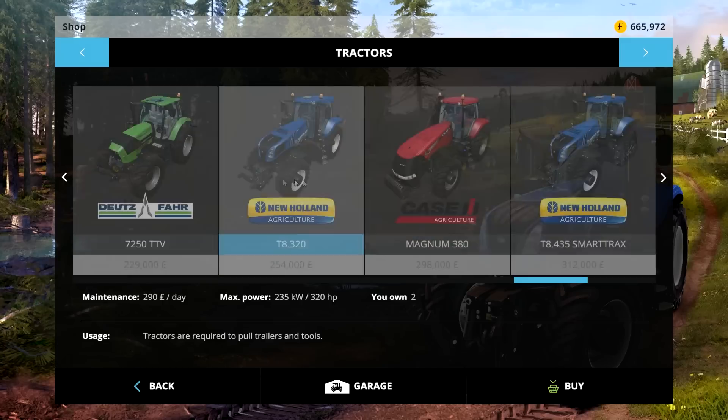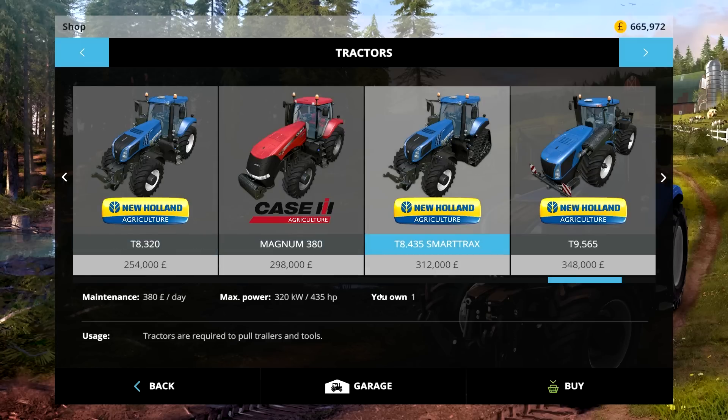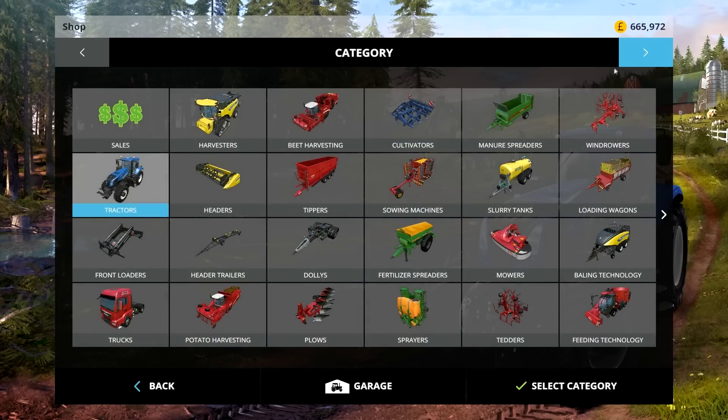Let's see the prices on these two. The T8 320 will cost you 254,000 — maintenance 290 dollars a day. The T8 435 SmartTrack will cost you 312,000 pounds to buy, and 280 dollars a day maintenance. Then you look at this wheel version guy — 265 pounds a day maintenance. There's a fair price difference there.